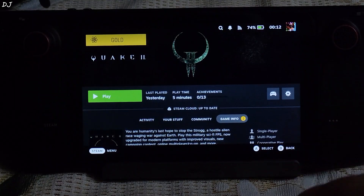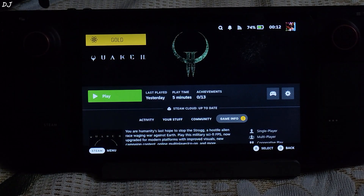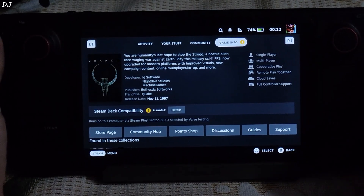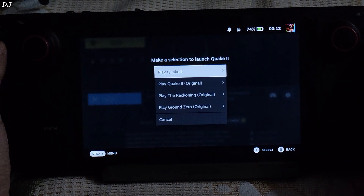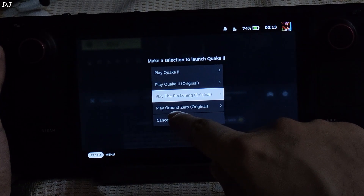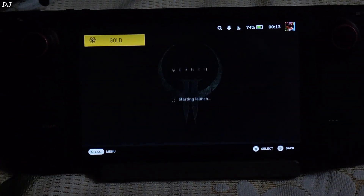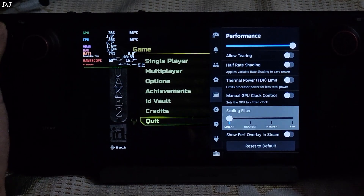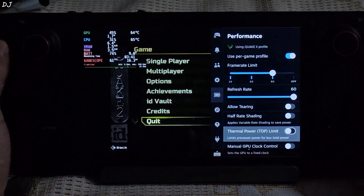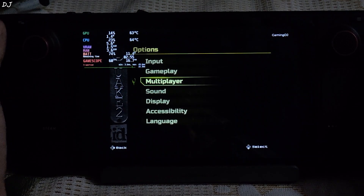Quake 2 Remastered even includes the original version of Quake 2 released back in 1997. Developed by id Software, original mission packs and expansions are also present. The game also supports multiplayer. ProtonDB badge marked as Gold. Steam Deck compatibility is marked as Playable using Proton compatibility layer version 8.0-3. From the menu you can select Quake 2, Quake 2 Original, The Reckoning Original, Ground Zero Original. The Remaster is the first option. The Reckoning and Ground Zero are the original mission packs. Performance tab: overlay level set to 3, frame rate limit set to 60.